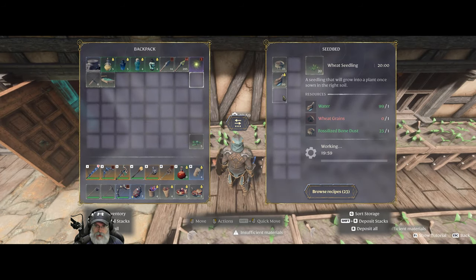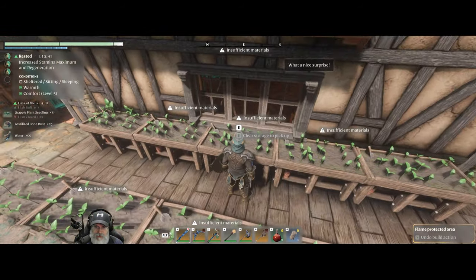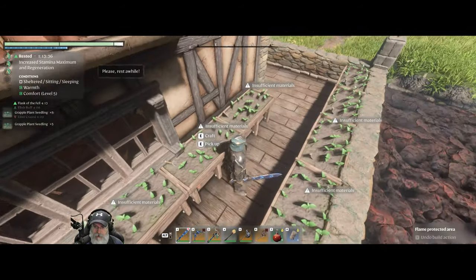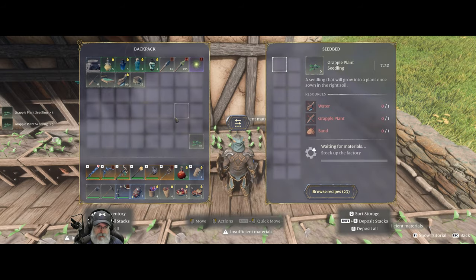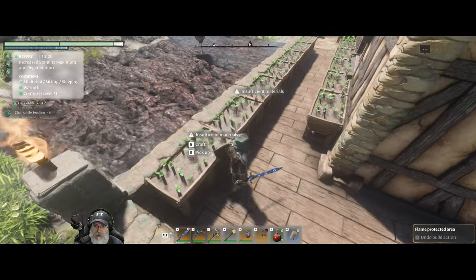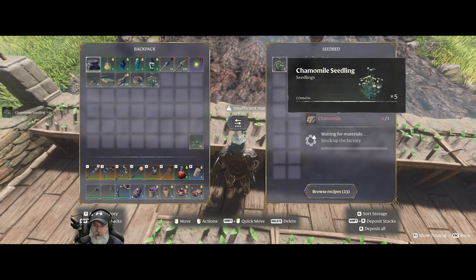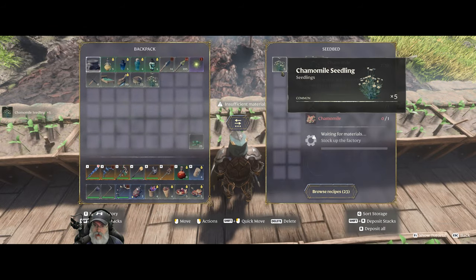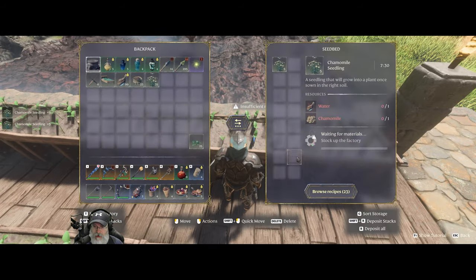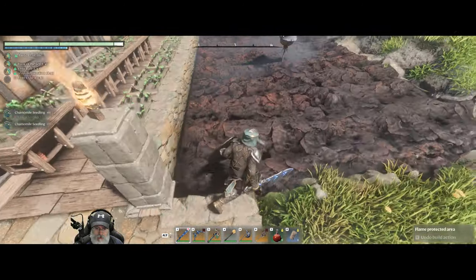I'm not even sure what this stuff is used for at this point — I think it might have something to do with magic. We got chamomile here. I want to grow this primarily because it's used for the extra large health potions. I also ran out of this, so I had to go to the Revelwood to get some more.